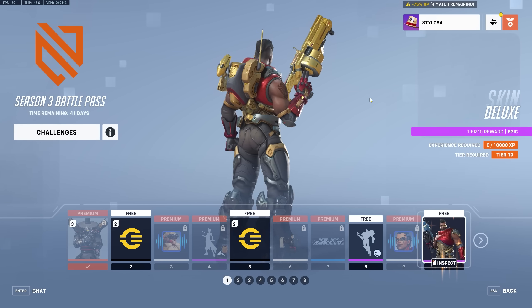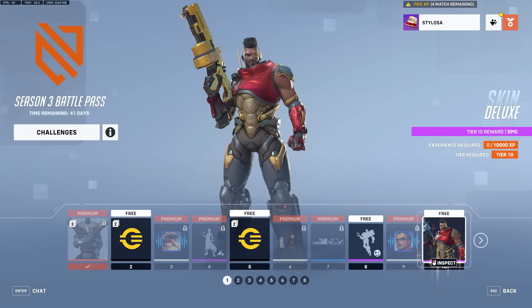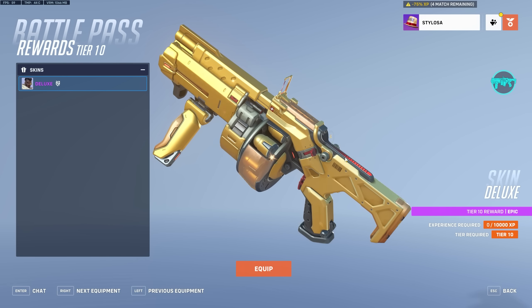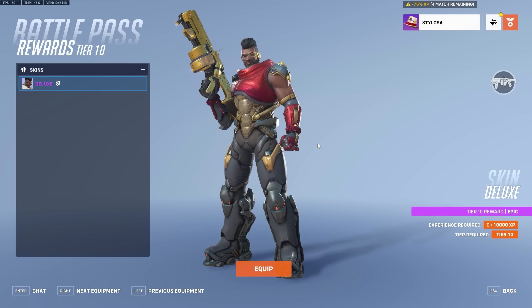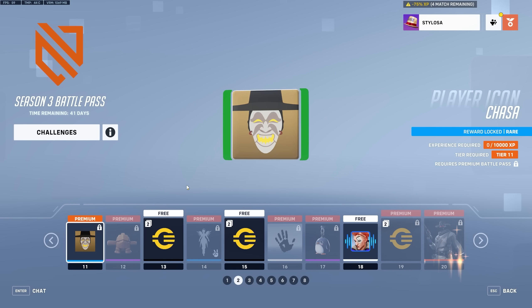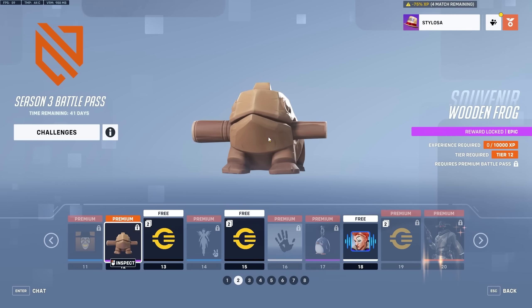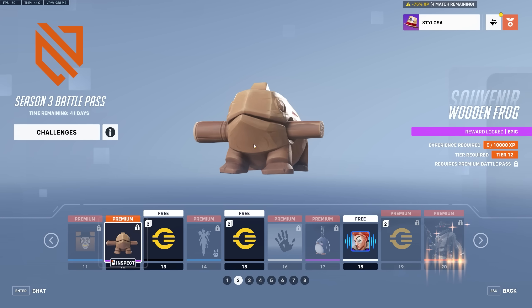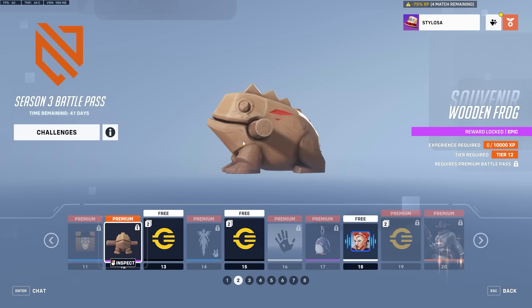The weapon model is just going to be gold because I've got the gold Baptiste skin. The weapon model isn't really changed because it's just an epic skin. It's also on the free track. Then we get the player icon for the Reaper skin. Then we get one of the most pointless cosmetics in any game ever — they're still rolling with these souvenirs. I wish they'd just get rid of these. Who even uses these souvenirs? I never see them in game. They're kind of like a bad emote. They're probably just reusing 3D models to bulk out the battle pass.